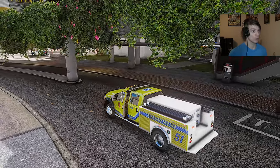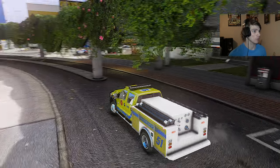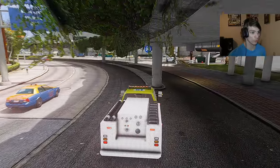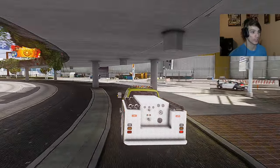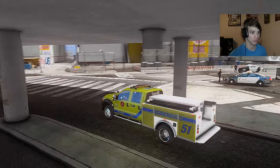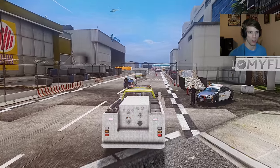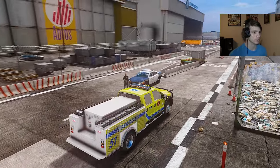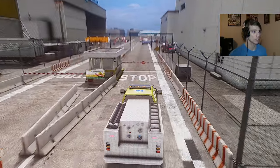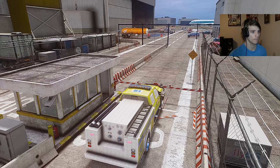We just got word — it's an Airbus 380 on fire. We're just right around the corner, let's pull up and see if we can help out. This brush truck might do better than most. Looks like they've already got the area cordoned off — we've got LASD and airport security outside. Come on, open this up, we've got to get through here.